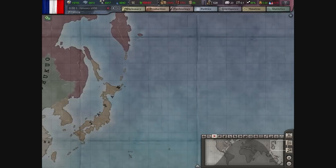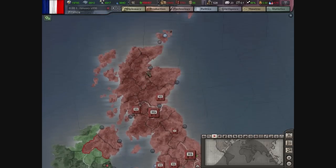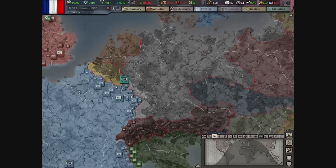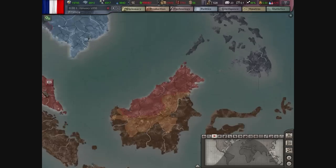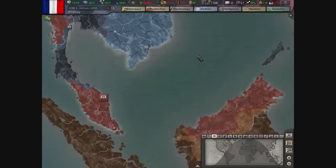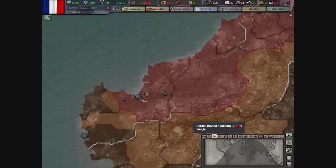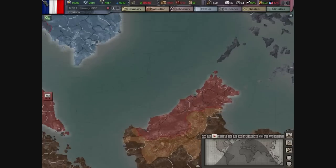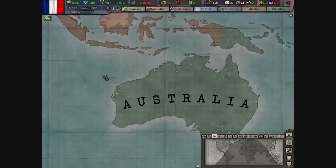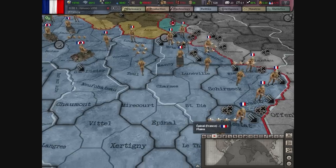You probably want to use ships the most. I'd use the Royal Navy as much as possible in Europe, but send as many ships as you can to Singapore, Burma, and especially Brunei — because there's nothing there right now and that's probably where the Japanese will try to invade, since it's hardly even defended at all.